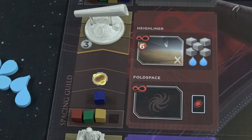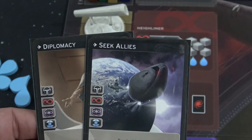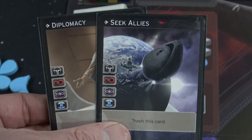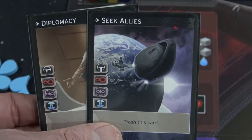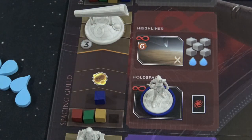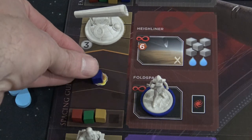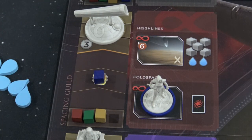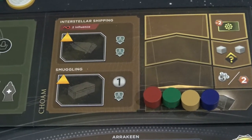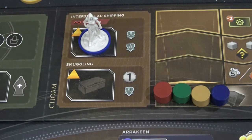On the next turn, if you have another Diplomacy or Seek Allies card — sometimes you get both in your opening hand, sometimes in your second hand — try to spend these early on in the game. If you hit Fold Space on your second turn as well, you're going to gain essentially one of the victory points in the game, and this is then going to unlock the interstellar shipping location on the map so you can start placing your agents there.